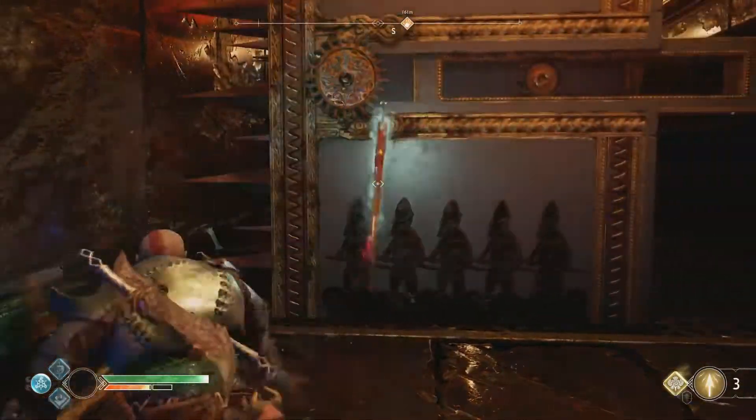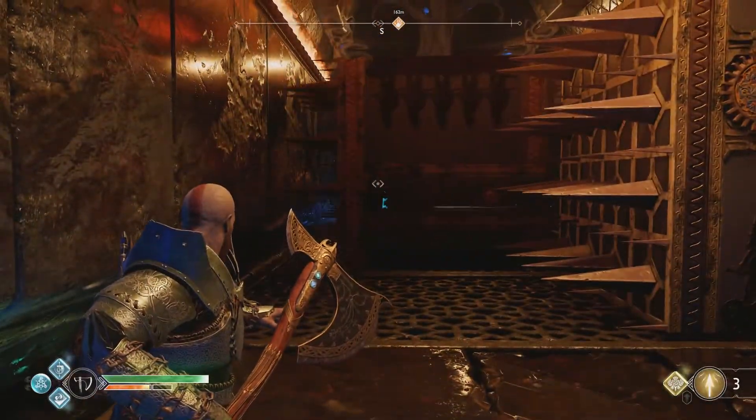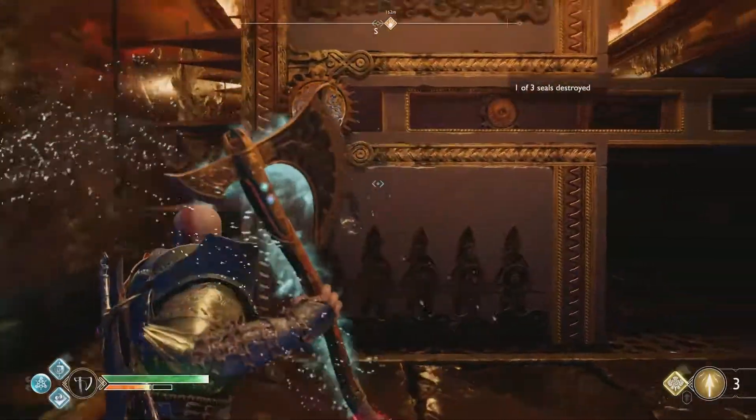You can see the Idunn Apple chest is going to be right there and for this chest we'll have to go ahead and break three runes. You can see the first one is on the second sliding block, so let's go ahead and throw our axe and break that one.